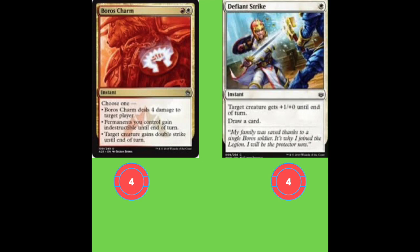We're running four Boros Charm and four Defiant Strike. Defiant Strike is a one mana instant — target creature you control gets +1/+0 until end of turn and you draw a card. With Feather this just keeps coming back giving you infinite cards, and it's a good pump engine that draws a card even on its own.